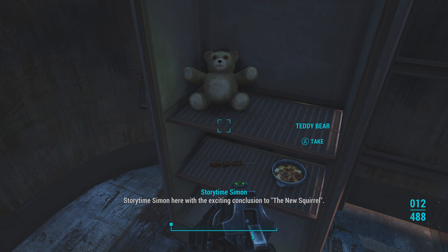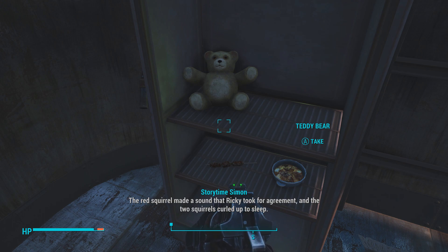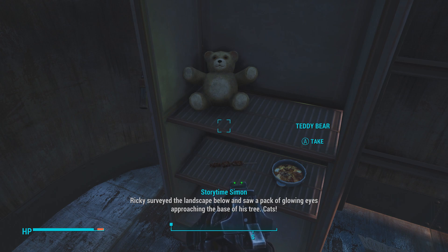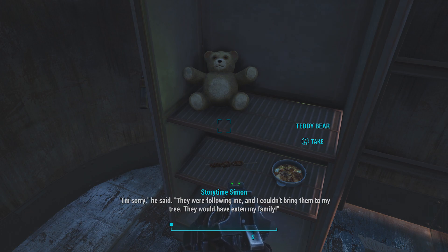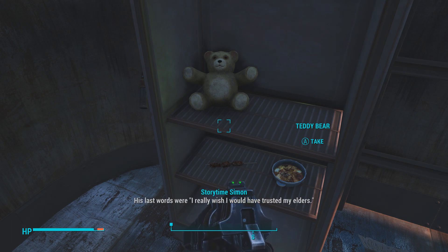Storytime Simon here with the exciting conclusion to The New Squirrel. Ricky said to the red squirrel: 'Tomorrow we can get to know each other and become best friends.' The red squirrel made a sound that Ricky took for agreement, and the two curled up to sleep. Later that night, Ricky woke to the sound of leaves rustling. The red squirrel was gone. Ricky saw a pack of glowing eyes approaching the base of his tree — cats! Then a voice from a nearby tree: it was the red squirrel. 'I'm sorry — they were following me and I couldn't bring them to my tree. They would have eaten my family.' As the cats devoured Ricky's friends and family, his last words were: 'I really wish I would have trusted my elders.'